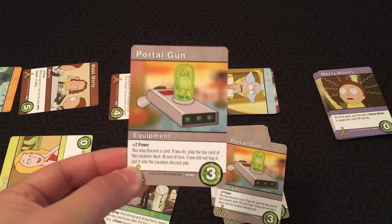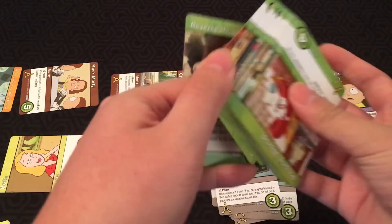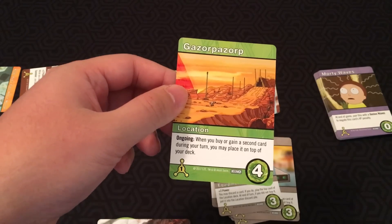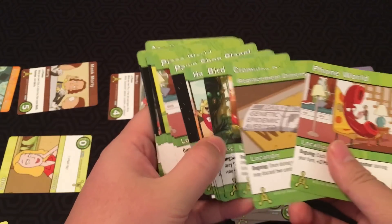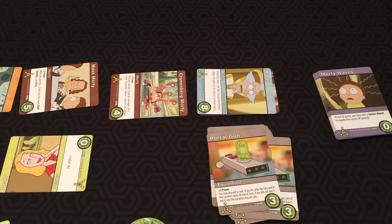I like how this is an interesting twist on the kick. It makes it so this is actually worth purchasing instead of being a last resort like kicks are in DC. These cards let you explore interesting locations like Gazorpazorp — when you buy or gain a second card during your turn, you may place it on top of your deck — or Greasy Grandma World — the first time you play a Genius Waves during each of your turns, plus one power. There's a bunch of different locations: Phone World, Replacement Dimension, Crime Elon Dimension, and lots of different effects to explore with the Portal Gun.